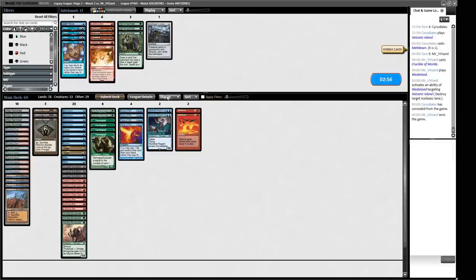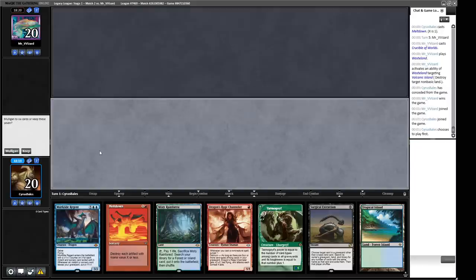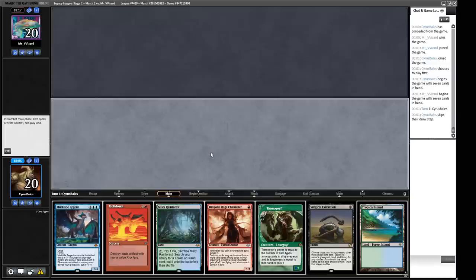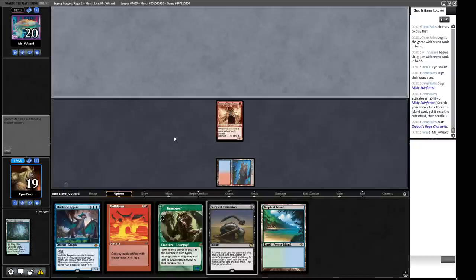I think the Spell Pierce is now slightly better since we're on the play. Some Force of Negations would be nice but we don't have any. We can keep this hand — we've got two sideboard cards and we can begin the game with a threat, which is really handy. We play a bit of a cat-and-mouse game with what we Surgically Extract. Do we just get the Life from the Loam or do we just hit their Wastelands? There's a lot of potential here.